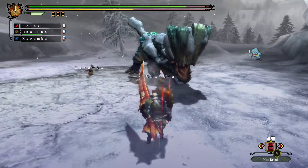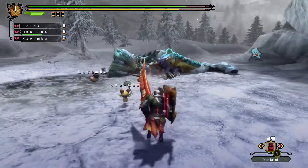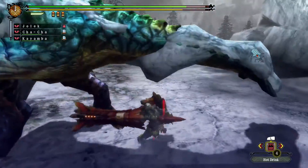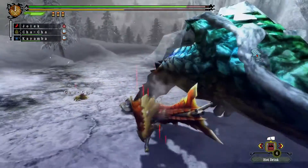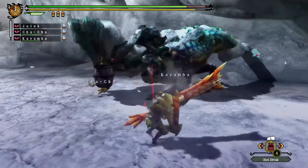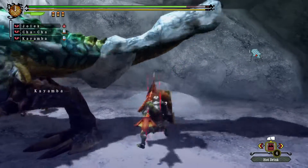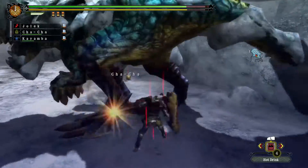Cha-Cha. Of course I need to go back with the bombs. I don't mind that this upward swipe can easily hit the legs, so you don't get to hit the tail. Stay away from that. The first swing actually hits the legs, so it doesn't count as cutting damage for the tail. Which is annoying.